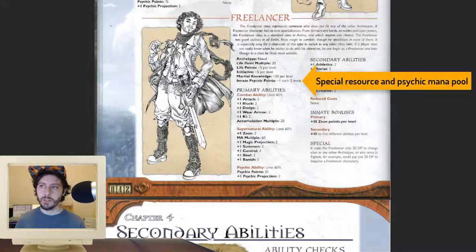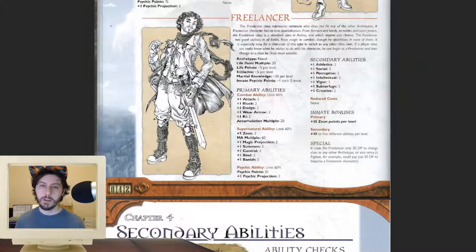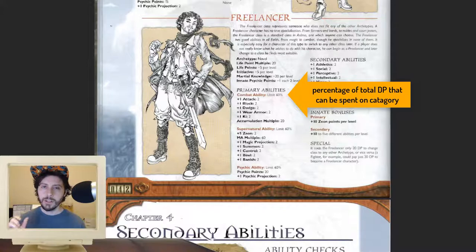Your innate psychic points are how many psi points you get per level. A character gets one psi point to start. Psi points are both a character building resource and a pool you spend to use psychic powers. Next up are your character's primary abilities, divided into combat abilities, supernatural abilities, and psychic abilities. Supernatural abilities means magic abilities — why the developers felt they had to have both magic and psychic powers is a mystery. There is a percentage value listed next to each category, representing the total development points you can spend out of your pool on each.